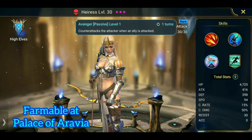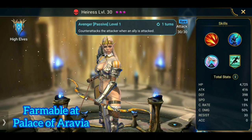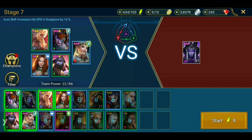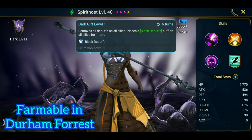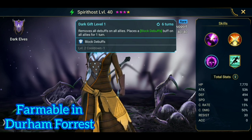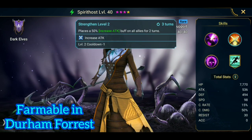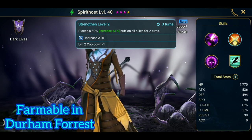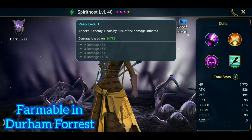Her passive, Avenger — whenever one of our Raid team members is attacked, she will retaliate with an attack. Secondly, we look at Spirit Host. Spirit Host's A3 has the skill Dark Gift: removes all debuffs on all allies, places a block debuffs buff on all allies for one turn. That's exactly what we are looking for. Her second places a 15% increased attack buff on all allies for two turns, so we have speed and increased attack, and she heals by 50% of damage inflicted on her A1.